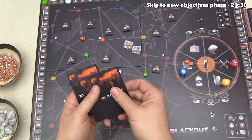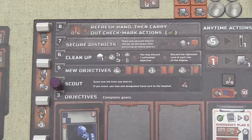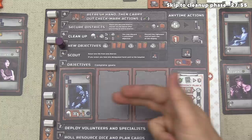The scouting tiles have their downsides of course — the orange player now needs to shuffle their committed cards, and it looks like this yellow volunteer is going to go to the hospital. We've now finished scouting, so we can move to the fifth phase, which involves gathering new objectives.